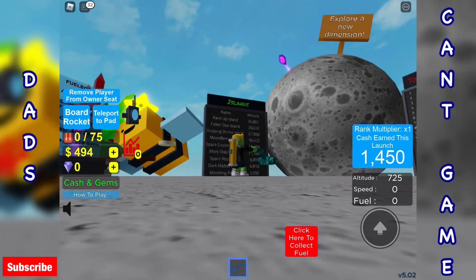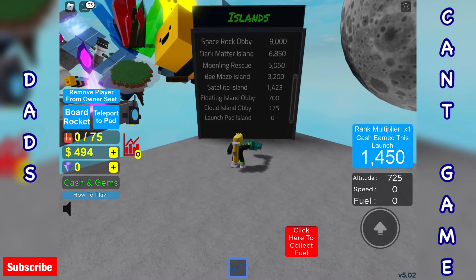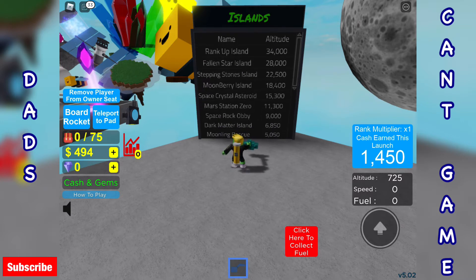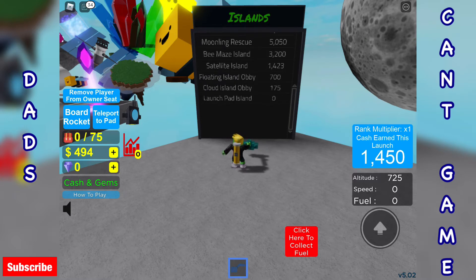The main reason I was coming over here — I've just realised there's some leaderboards. We've got Islands and Cloud Island Obby. I'm assuming that's the one I've just done. What's the 175? Oh, that's altitude. Cloud Island Obby, Floating Island Obby. Oh hang on, was it one on the cloud? Did I miss that?